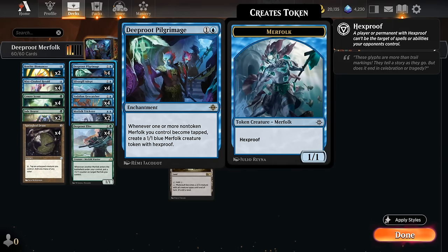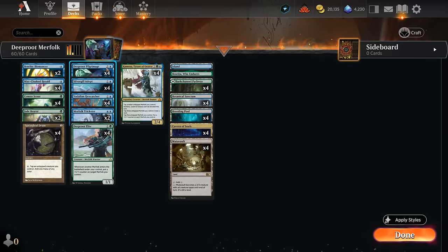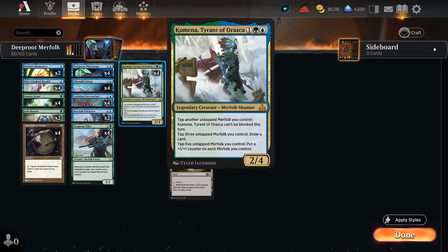Pilgrimage doesn't trigger off Merfolk tokens being tapped — otherwise we could just go infinite with Kumena — but it's still very powerful. We can also tap three untapped Merfolk to draw a card, so having a bunch of 1/1s can be useful for drawing extra cards if they can't attack. And finally, tapping five untapped Merfolk puts a +1/+1 counter on each Merfolk we control, which is when we really want to end the game.